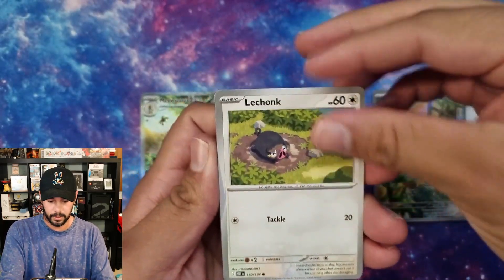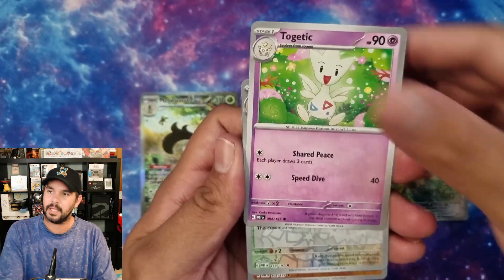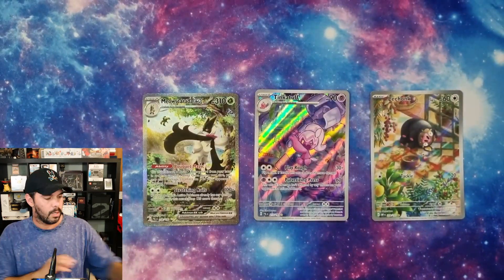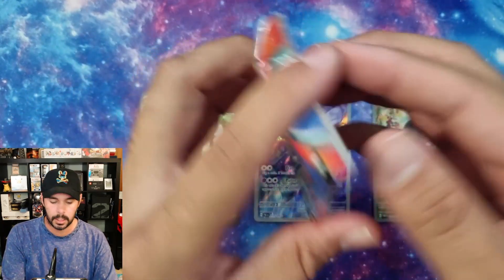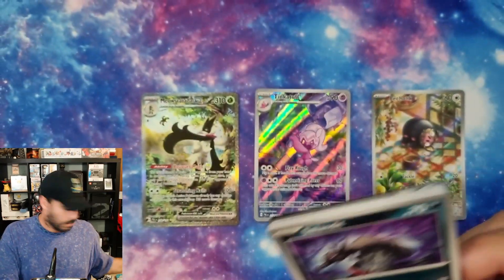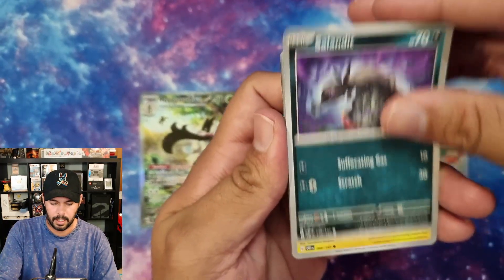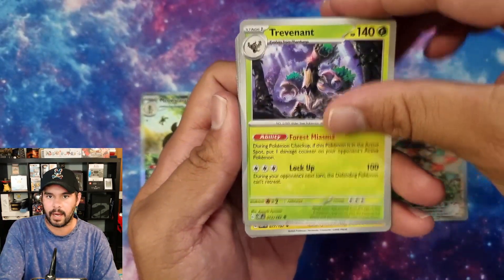We're going to do the energy card because there's Le Chonk. What are some other cards that we need from Obsidian Flames? Not too sure. Scizor and our energy. I've pulled two Ninetales - Ninetales and Cleffa were my chase cards, just because I love the artwork on them. Those two cards were absolutely beautiful. Let's just get rid of the energy. I can see a little bit of shine at the back - what are we going to get?